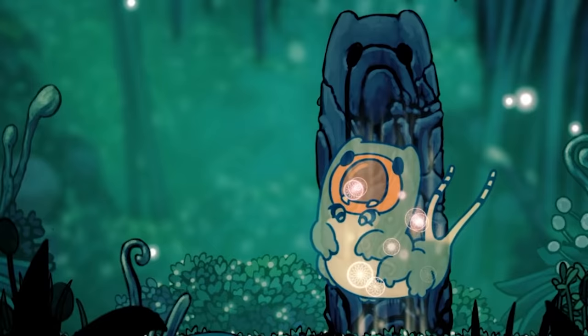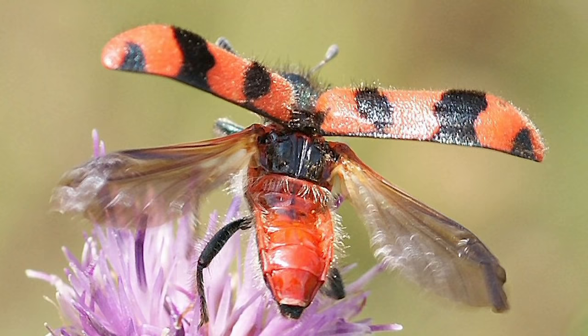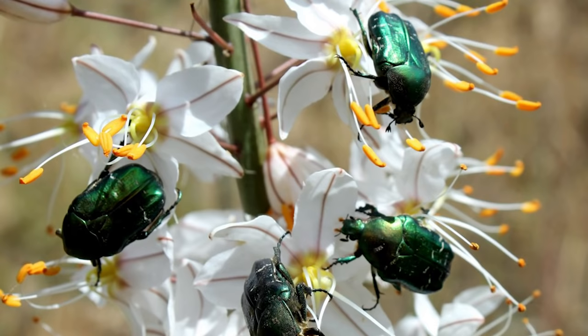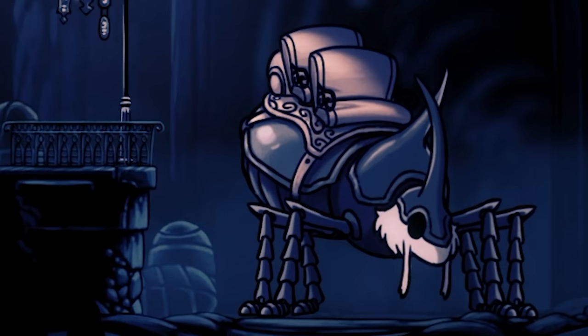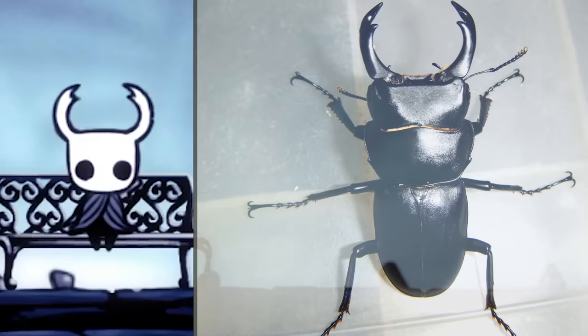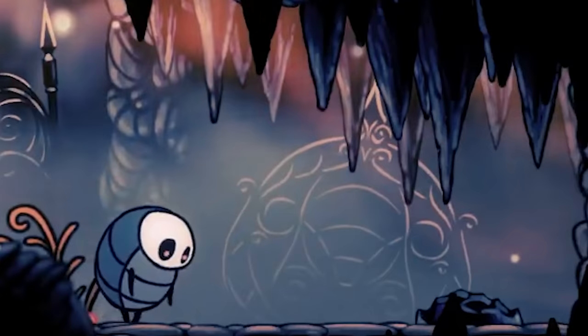Let's start off with the most diverse type of insect on the planet: beetles. Beetles in the real world are most easily defined by the hardened pair of wings on their backs, called elytra. Beetles are everywhere, making up about 25% of all identified life forms on the planet, and that's pretty much true for Hollow Knight as well. If we look at the main character, the mandibles on its head are pretty similar to the giant mandibles found on stag beetles.